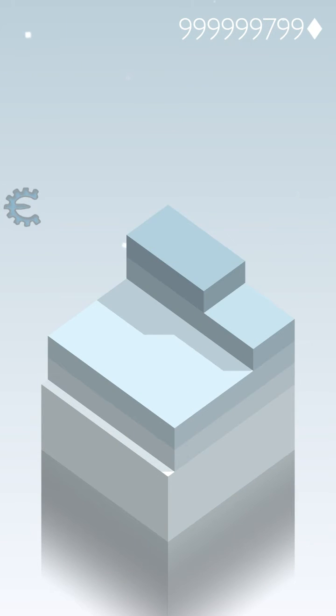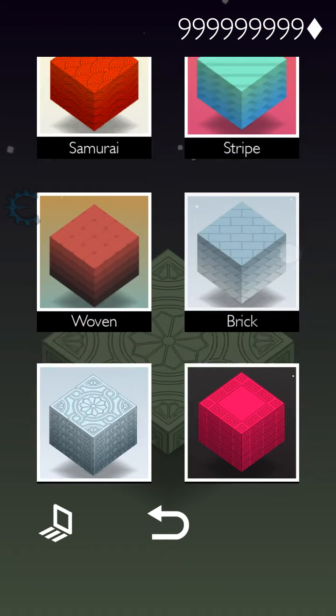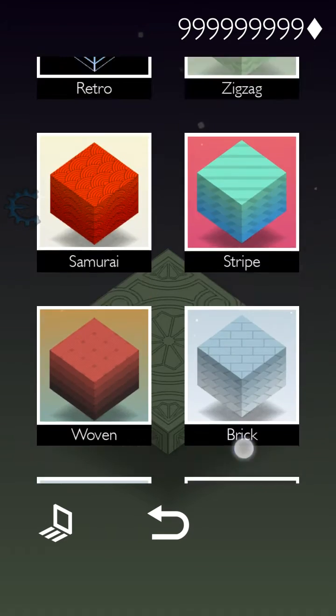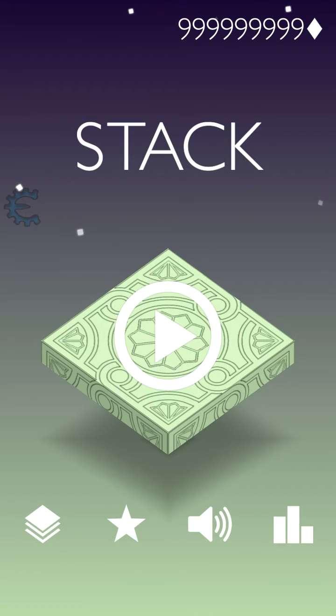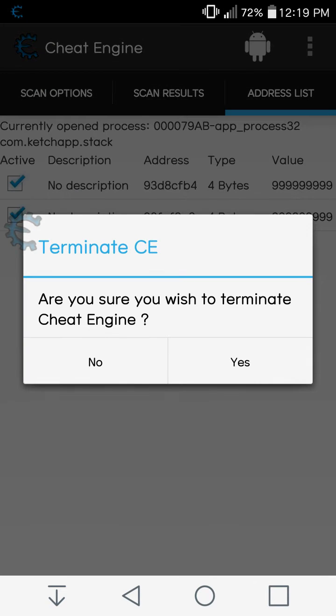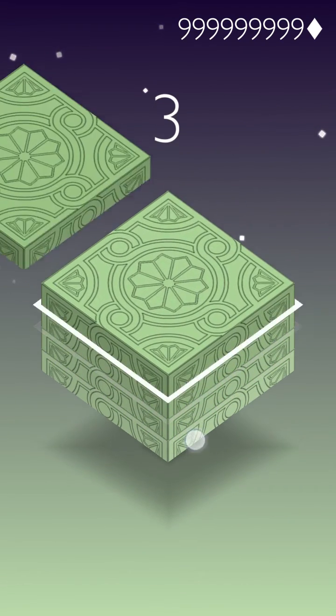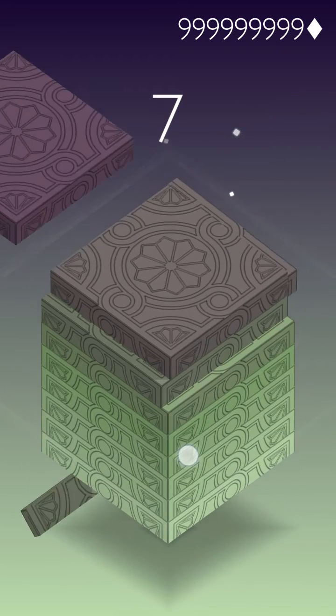Almost done — I got every skin now. As you can see, each and every skin is here. Let's see what happens if I disconnect. Go to Cheat Engine, terminate, and you can still see I still have the diamonds over here because I'm still offline.